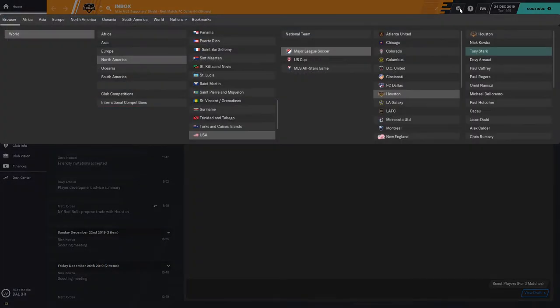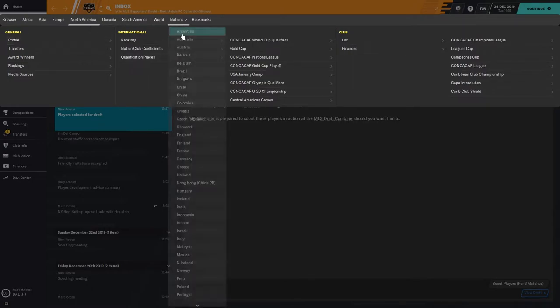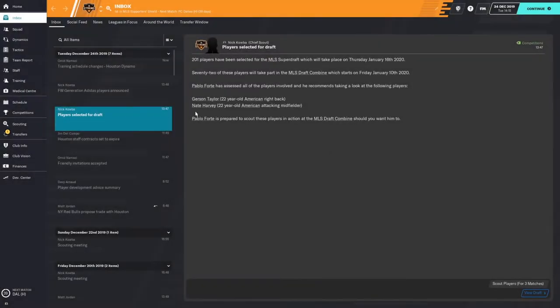What even is the three matches that's talking about? When the season rolls over into the next, you'll see a competition in the United States called the MLS SuperDraft Combine. It's a real-life competition where all players eligible for the MLS draft gather in a central location. In FM, the draftable players are split into four teams and have a round-robin competition.